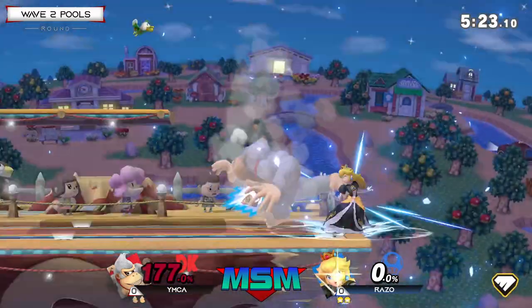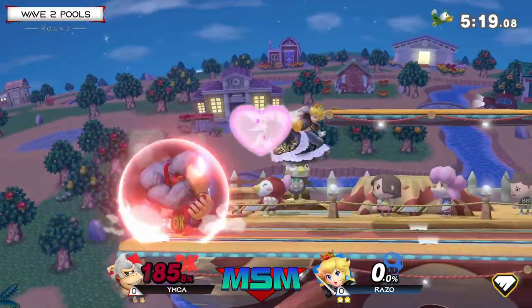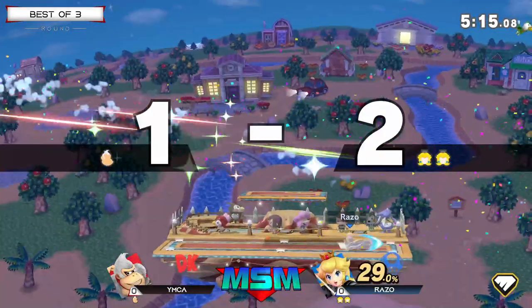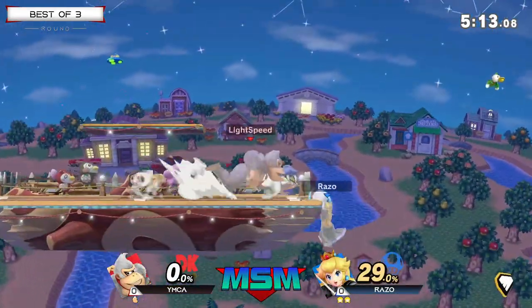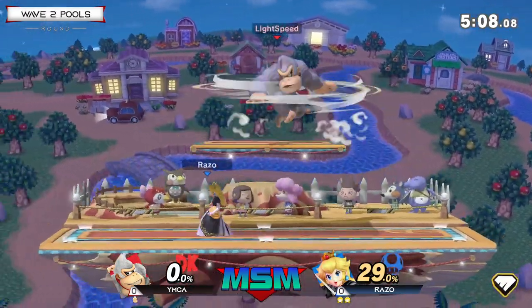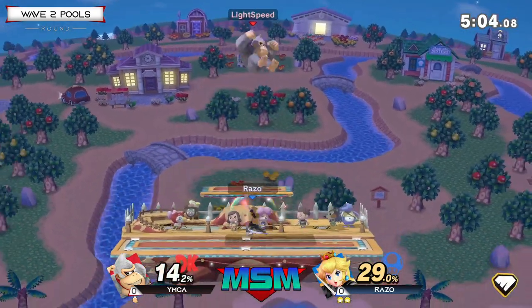Tech! Very good — that was a great tech. Impressive. Important parry right there by Rosso. If he didn't parry that, it could have been really bad. That trade, and the lead just extending for Rosso. At least before when YMCA lost his first stock he was in the 60–70% area. Now he's at 29%. This is not looking good.